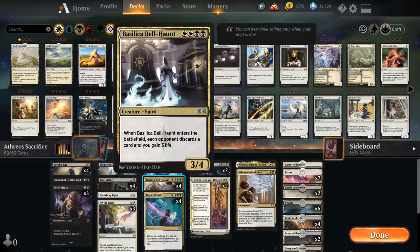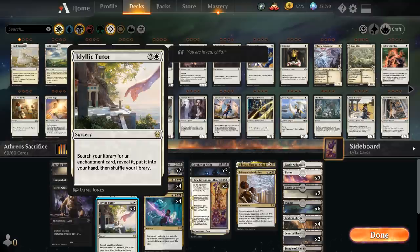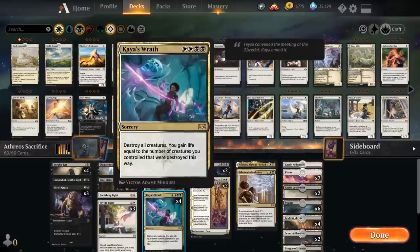We have the full playset of Basilica Bell-Haunt — a 3/4 that adds a ton of devotion for Athreos, forces each opponent to discard a card on ETB, and gains us 3 life. It's another great ETB ability to re-trigger with Nightmare Shepherd or bring back with Athreos. We also have the full playset of Kaya's Wrath. It might seem anti-synergistic, but it's an important reset button against aggressive decks — especially if we spent turn 3 on Angelic Tutor. It also synergizes with Athreos since we can put a coin counter on an opponent's creature and then use Kaya's Wrath to steal it.